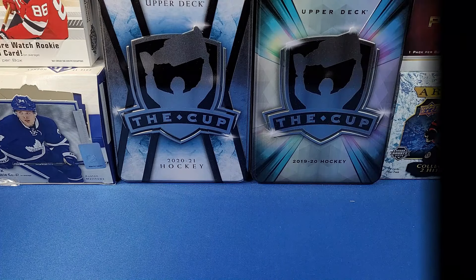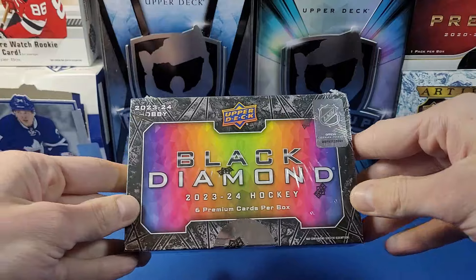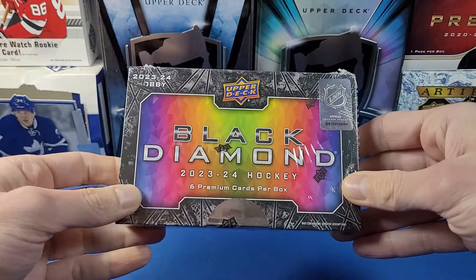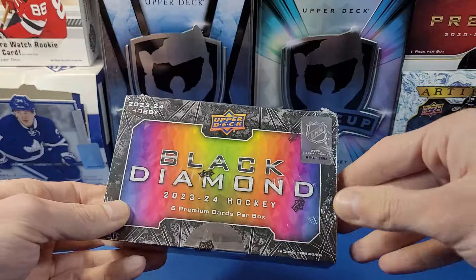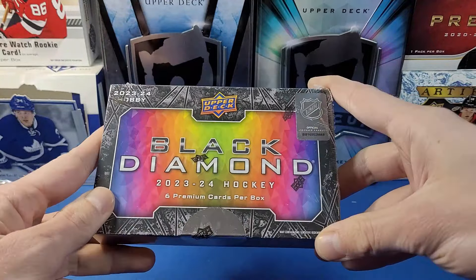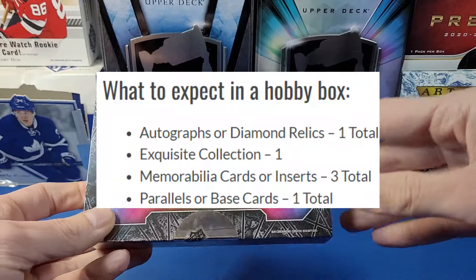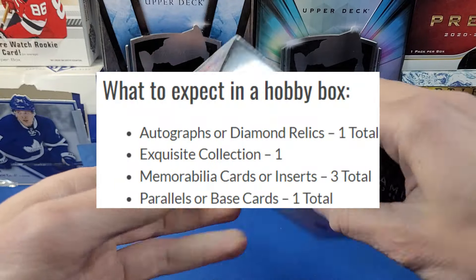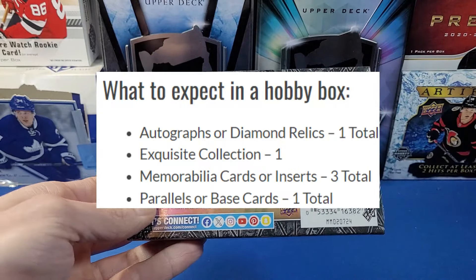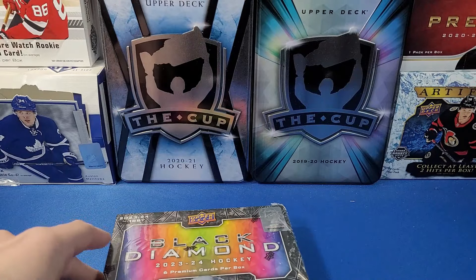Welcome to YG Cards! Today we have the brand new 2023-2024 Upper Deck Black Diamond Hockey, continuing the Connor Bedard rookie product trend — this is maybe the first higher-end product for his rookie year. Black Diamond features six premium cards per box, with no guaranteed auto, but you are guaranteed an autograph or a diamond card, as well as additional parallels and memorabilia cards.